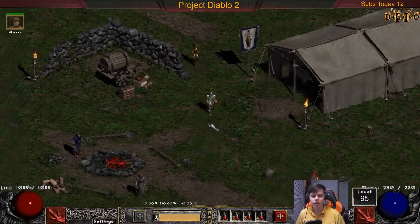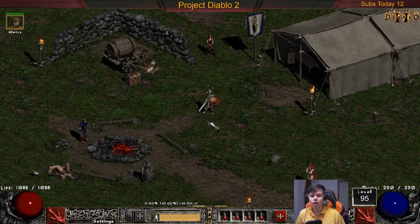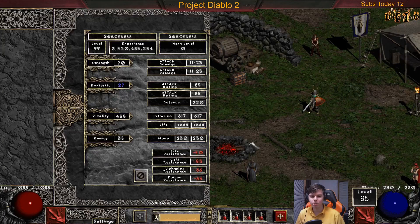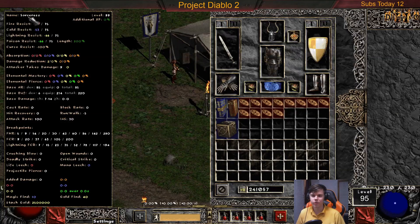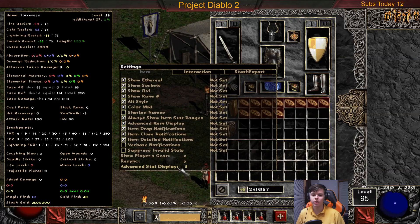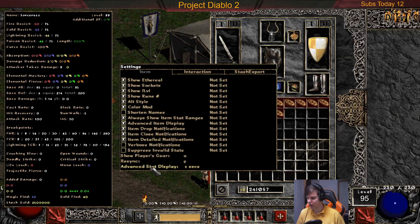Now some of the other hotkeys that I get asked a lot — you have the normal character screen, but something I get asked a lot is how do you view this? This is an advanced character screen that you can view when you press number 8 on your keyboard and that will show up. You can actually change these hotkeys — so if I want to change this to seven, I can left click and change it to seven, and left click again to change it back to eight.